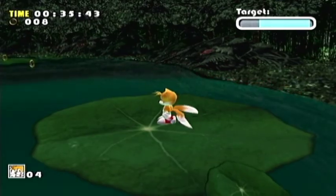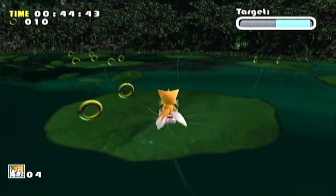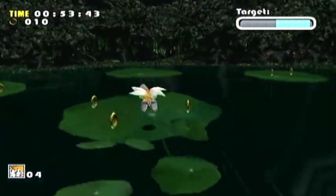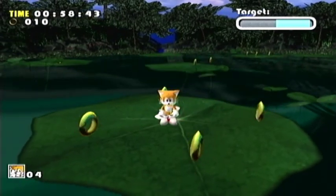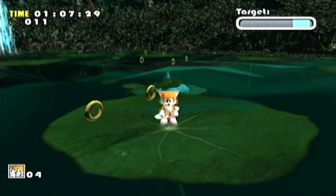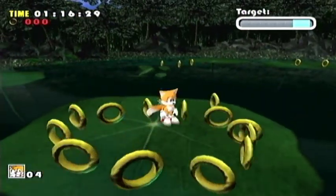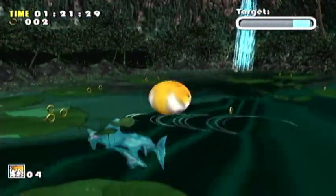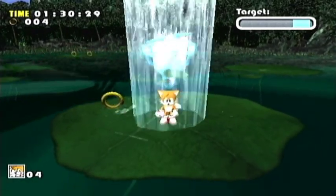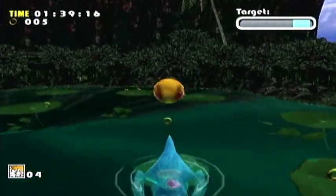I always wonder why — on the Dreamcast version, when Chaos goes for the lily pad — why the lily pad doesn't actually drop. Was it something that was forgotten about? Did the Sonic Team mean to implement it, but for whatever reason just never got around to it? I don't know if it actually does that on the Japanese Dreamcast version. I do remember the lily pads going out from underneath you, but I think I'm probably remembering that from the Sonic Adventure DX version. He's taking the lily pads out now, but that's from a distance and I think that's a deliberate attack anyway. And here we go — this should be the final hit. Boom! Goodnight, Chaos.